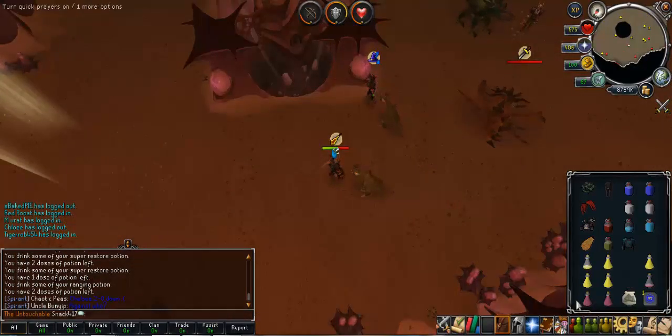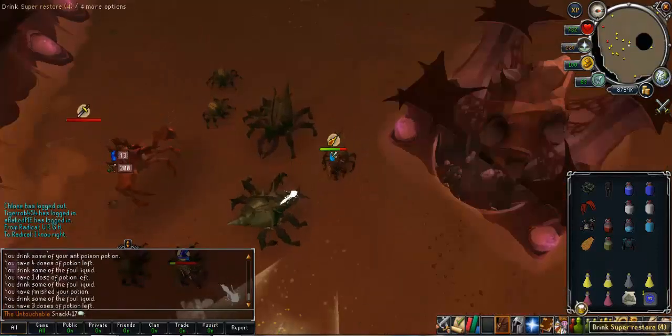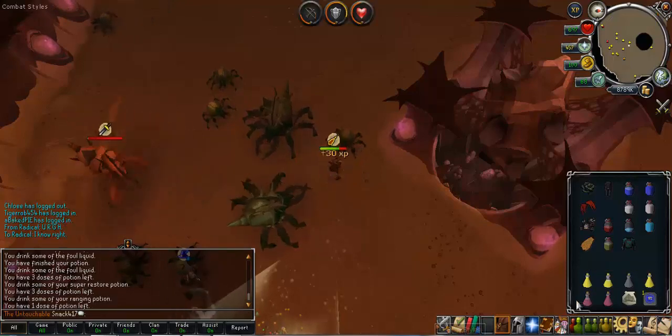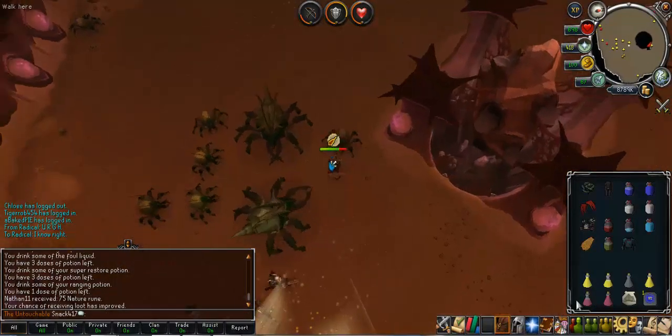So to start off I went with Ryan and Nathan to the Kalphite Queen. It's the first time I've ever been to the Kalphite Queen and I can tell you that the drops are very, very bad. The Kalphite Queen just hits so hard, it absolutely tears. I have heard that these attacks are 100% accurate — well, the one you're not praying against obviously — so the ranged attack just absolutely destroyed me.